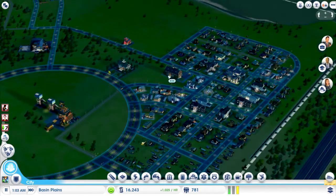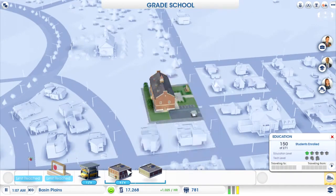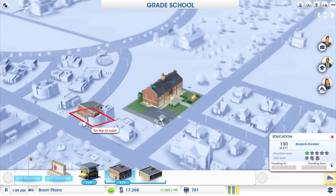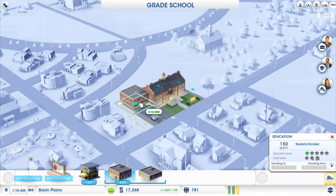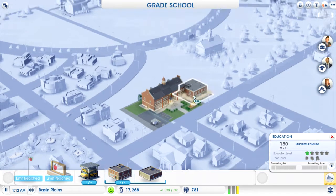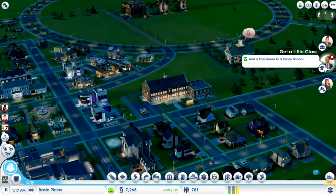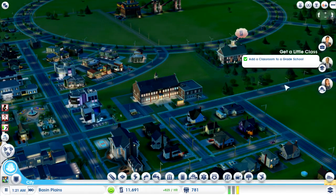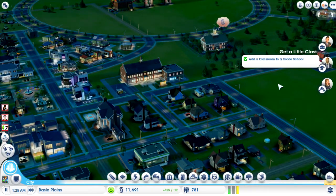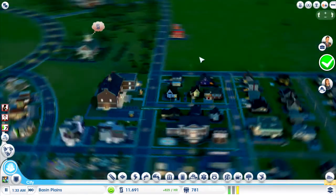So what we're going to do is quickly upgrade this school — I'm going to add a classroom to the side like that. That should satisfy his desires, all of his desires. Do we get a reward? Of course not. Some of them you get a monetary reward.